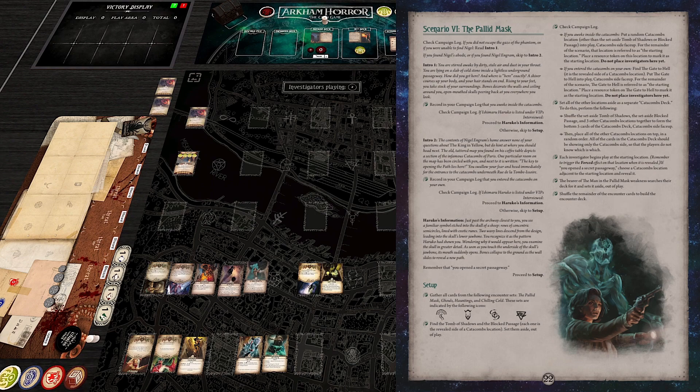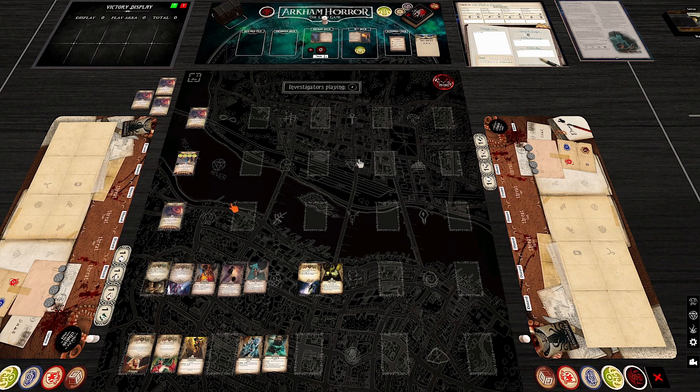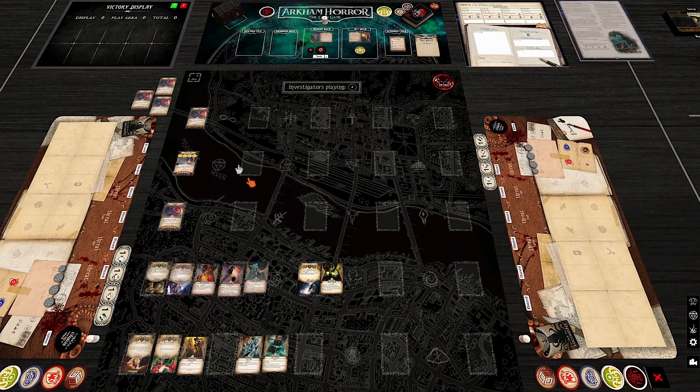You start at the Gates to Hell if you succeeded the previous scenario; otherwise it's a random starting location. That starting location gets a resource placed on it. Importantly, every location when revealed puts new locations from the catacombs deck into play — for example, Gates to Hell puts one above and one below. If you interviewed Ishimaru Haruko and opened a secret passageway, you can reveal one adjacent catacombs location for free.